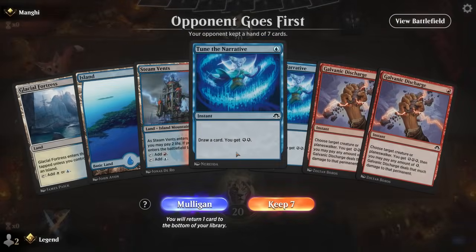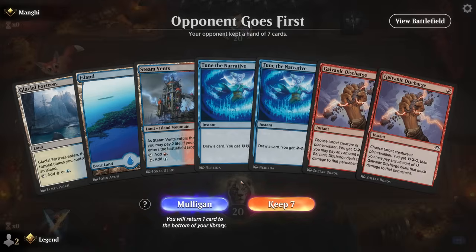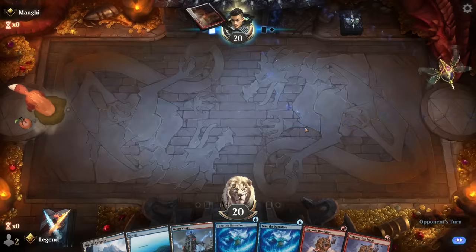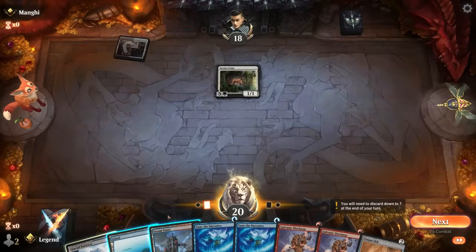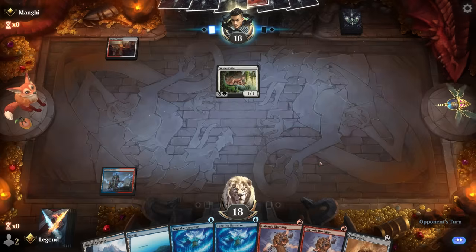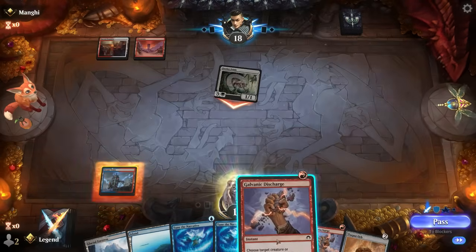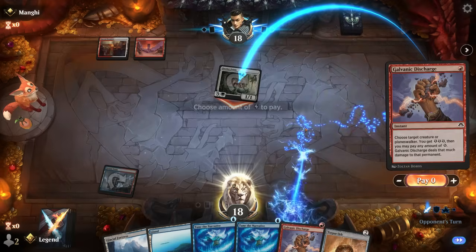We're on the draw with a pretty generic control hand — some card draw, some removal, but no real combo pieces. Not sure if we're supposed to keep hands like these since we are still a combo deck, but we'll try it for science. We have plenty of energy for Galvanic Discharge, and we're up against the Boros deck. We found Torpor Orb — that will be pretty useful. Most likely we'll take out the Ocelot, and yeah, we're happy to take it out since it can't really be stopped by Torpor Orb.